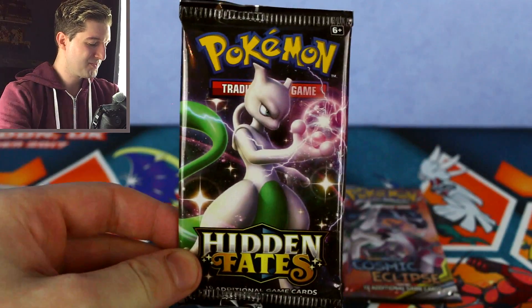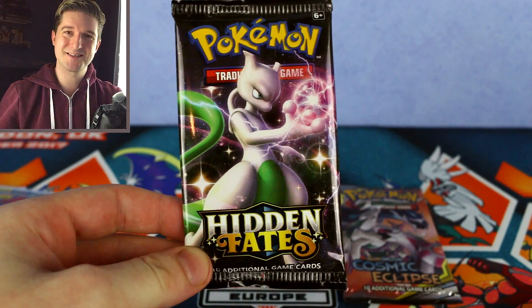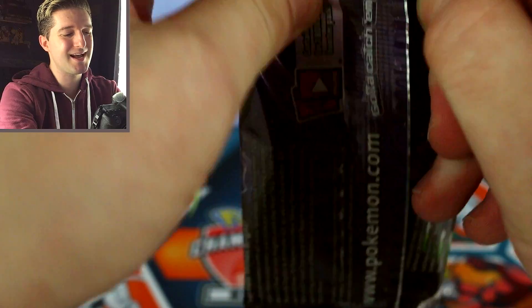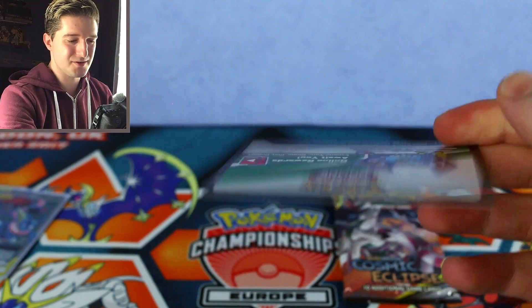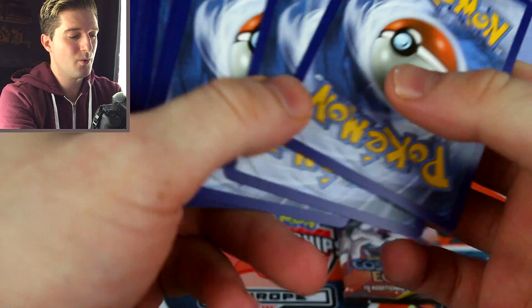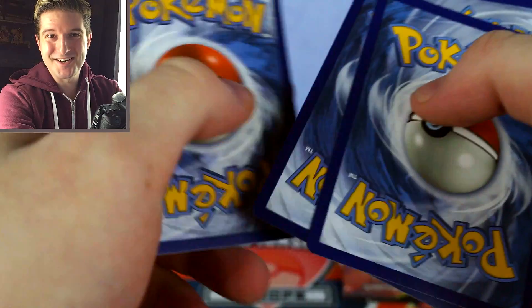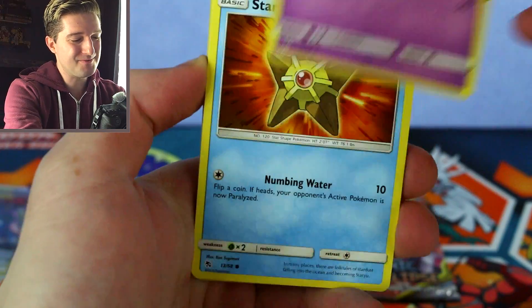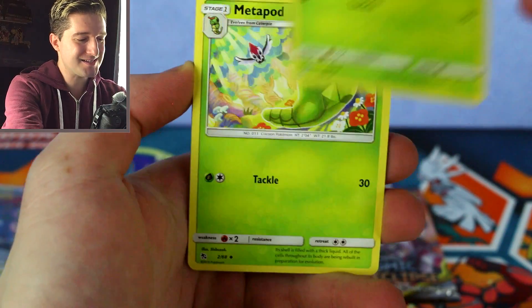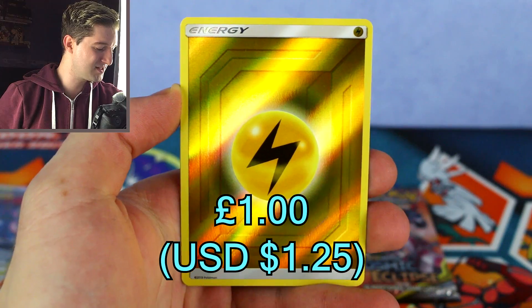It's Hidden Fates time — the last subset and second to last set of Sun and Moon. I don't need to tell you how hyped that set was. So many shiny Pokemon cards — I don't think any set has ever had so many shiny Pokemon. You're guaranteed a holo, so it's always going to be a white code card in these packs. We've got Jigglypuff, Koffing, Staryu, Aipom, Caterpie, Metapod, Magmar, Misty's Cerulean City Gym, Lightning Energy Reverse — always nice to get a reverse energy.